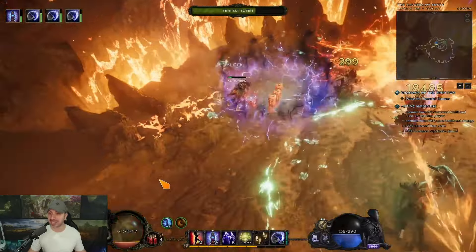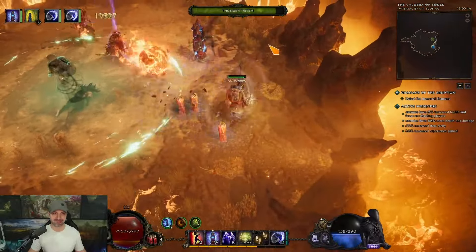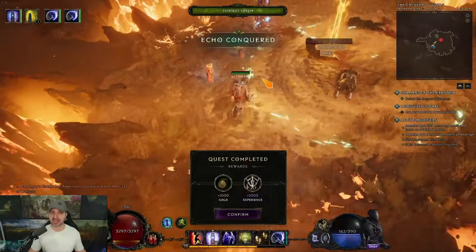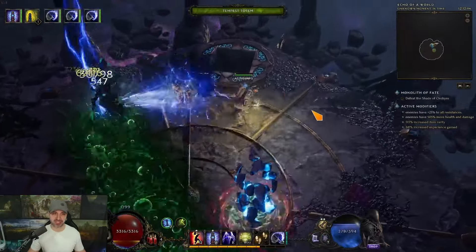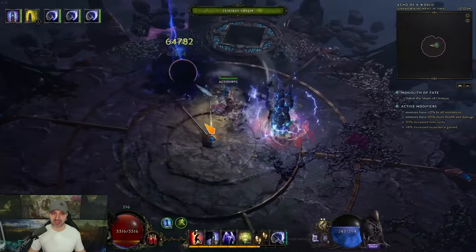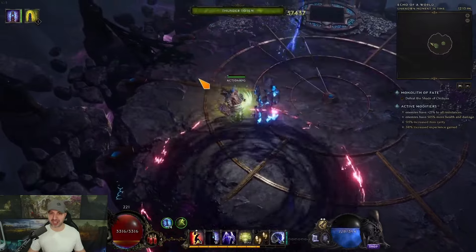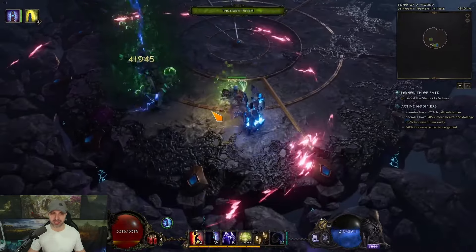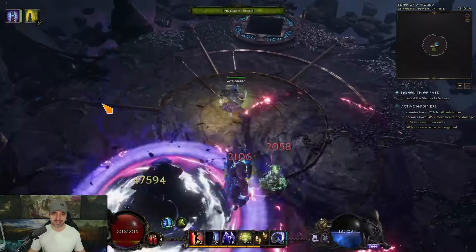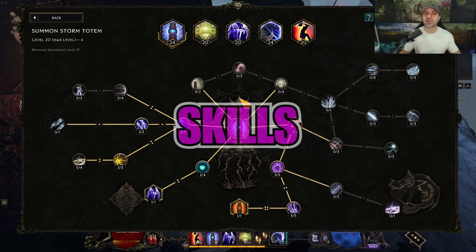What's crazy about the build is the actual range you have. One dead, two dead, three dead. Jade of Oribus at 525 — the Tempest Totems are putting Gladiator of Lagon stacks on us, which is giving us a huge boost to our Storm Totem. We also get a huge boost from our shock chance. 520 corruption Shade of Oribus — dead. Let me show you how to recreate this build.